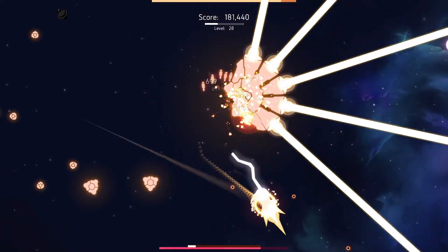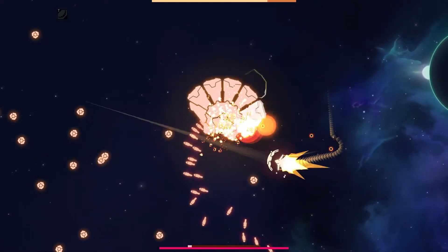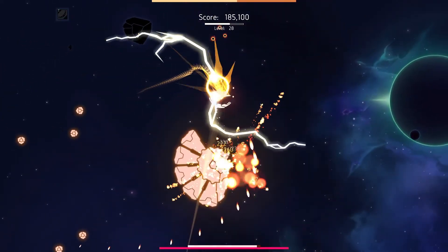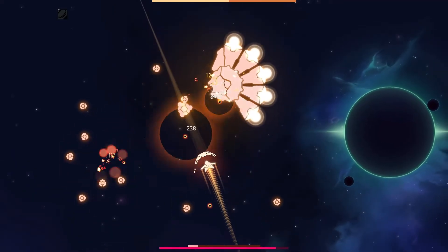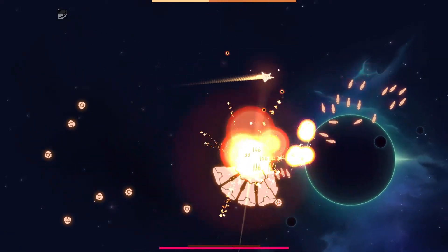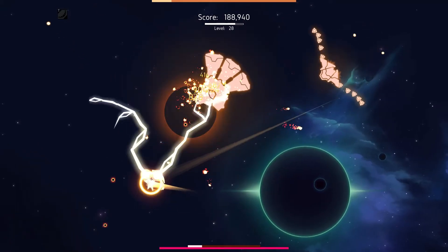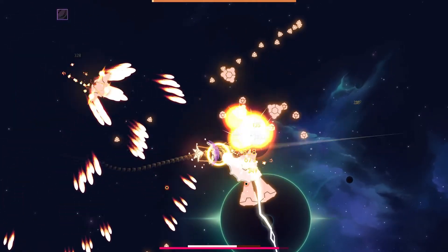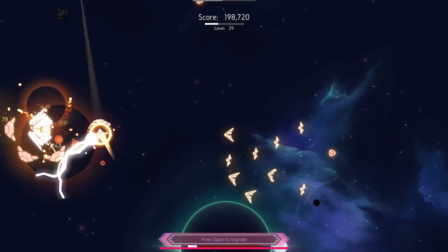I'm going to try to stay behind this enemy pretty much - try being the operative word here. Wait for my shield to come back. Doing Burn Damage with Discharge triggers the regenerative properties of Purification, so I actually get a little bit of shields back by applying more Burn Damage. I did not expect that to work out truth be told - I really did expect to die there.